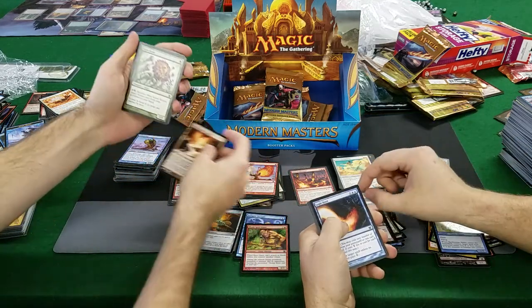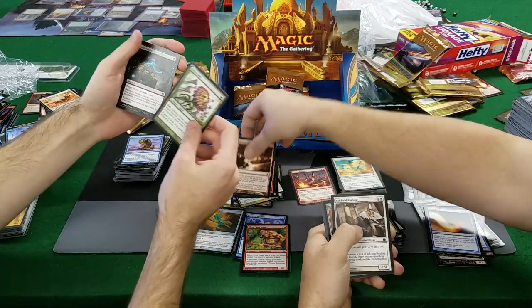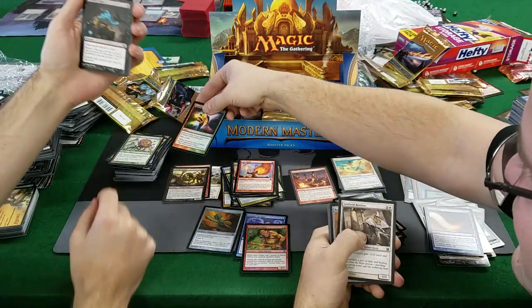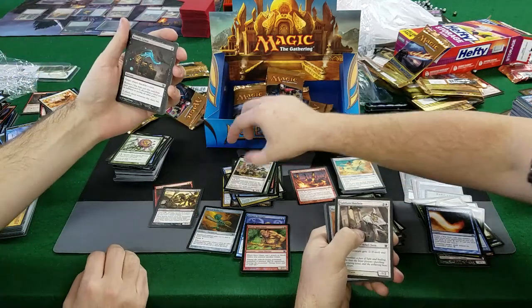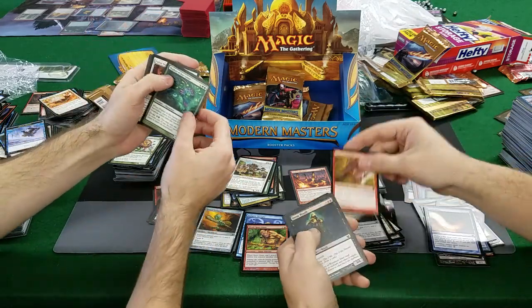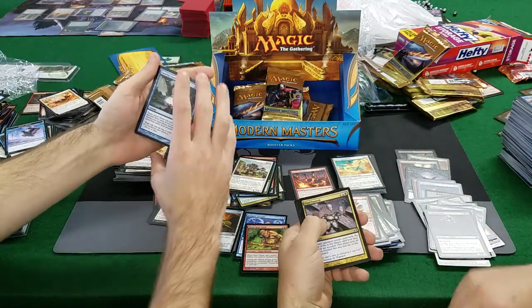Terramorphic Expanse, Logic Knot — 2 bucks. Hanakami, or Terramorphic Expanse? Logic Knot is 2 bucks — not mine. Raven's Crime — about a dollar. Walker of the Grove — nope. Street Wraith. Pallid Mycoderm, Mindhe Funeral — okay. Careful Consideration.